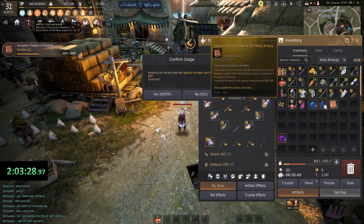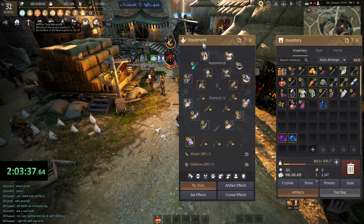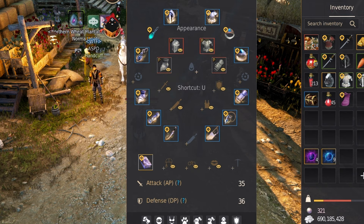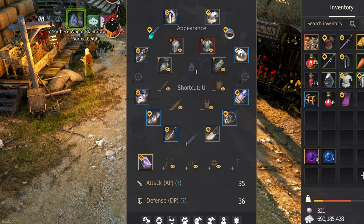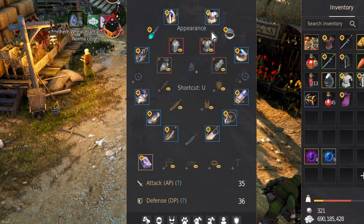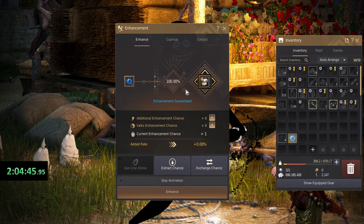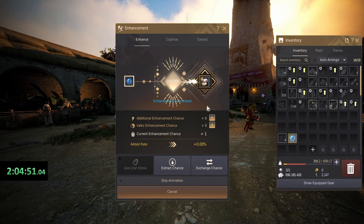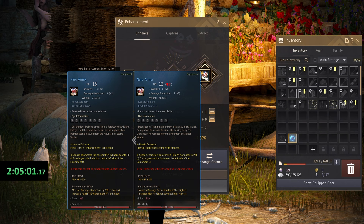Now let's talk about gearing. As you complete quests, look out for Naaru gear — it's intended for you to upgrade and use all the way through the MSQ. Your equipment wheel has 4 armor slots (boots, gloves, chest, helm), 2 weapon slots (main hand and sub weapon), and accessories: 2 rings, 2 earrings, a belt, and a necklace. You'll also get Beginner Black Stones for weapons and armor. Press Comma to bring up your Black Spirit and click Enhancement — just slam these black stones into your gear as you progress. You should get all Naaru gear to plus 20 (pinned) by the end of the MSQ.